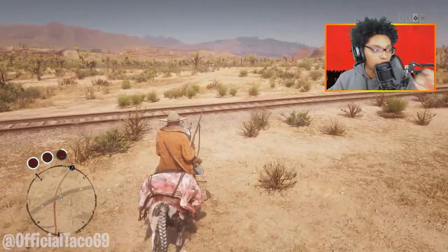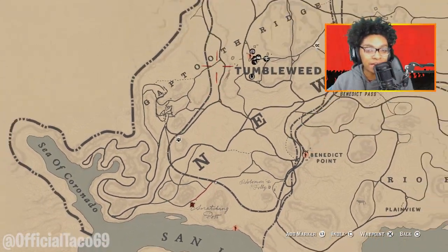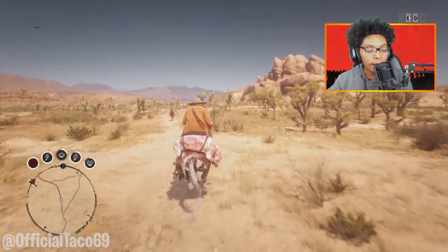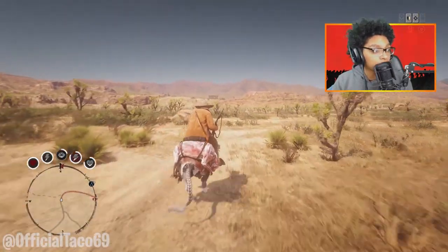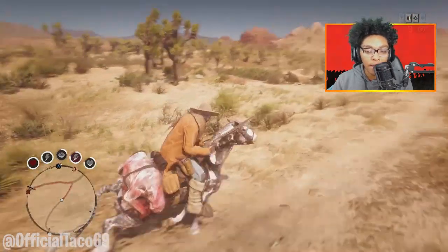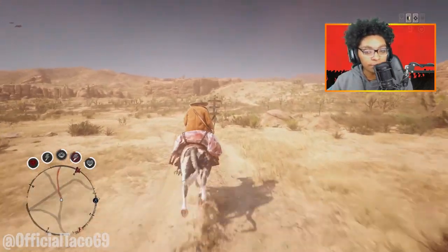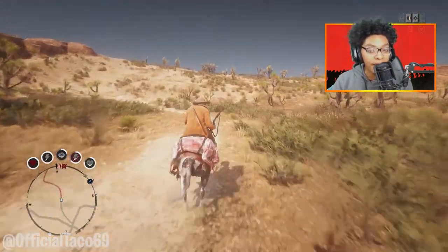So once you guys got all your stuff, got all your animals killed, what you want to do is head to Tumbleweed. In Tumbleweed there is a butcher that you guys want to sell all your stuff to. I'm going to show you guys how much we have made so far. I didn't make a lot of money off this because I didn't get a perfect cougar, and I didn't get another bird to spawn, and the fish didn't spawn either, which is really weird. But we're going to go back and test it again and show you guys how much we can get with all the good stuff.